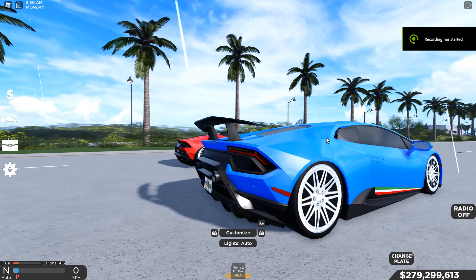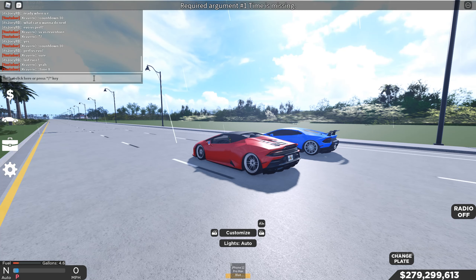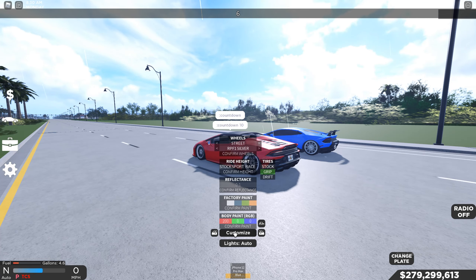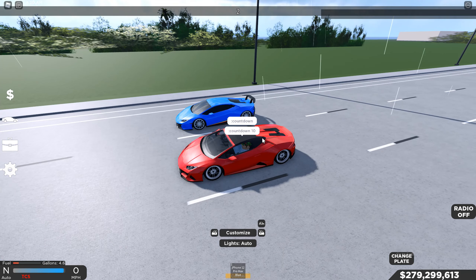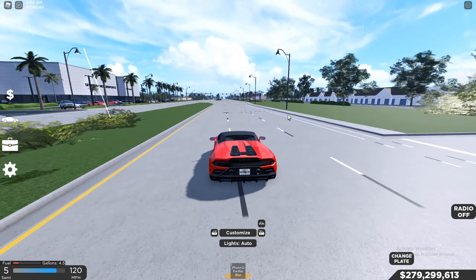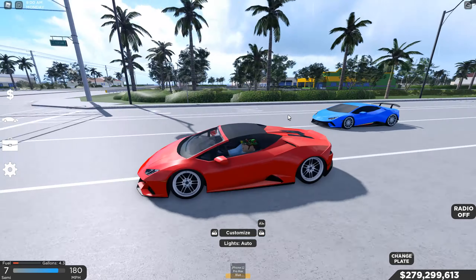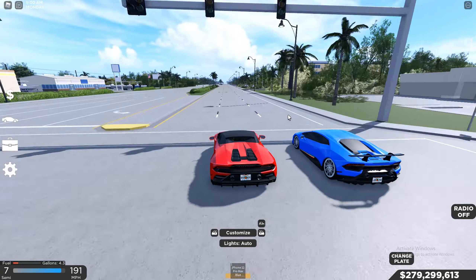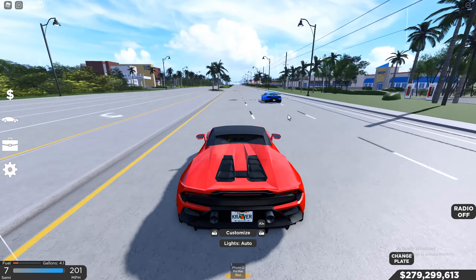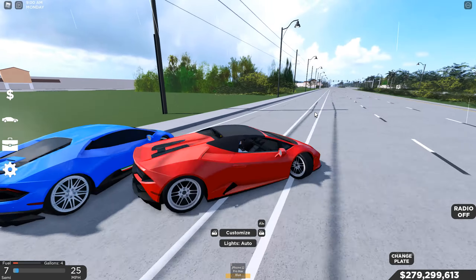Next up we have the Lamborghini Huracan Performante versus the Lamborghini Huracan Evo Spider. Let's get this race started. Countdown — 10. Let's put grip tires on the car. We launched pretty decently. I'm pretty sure the Performante is gonna pass us — yeah it's pulling ahead right now. Performante takes the win, it pulls ahead quite a bit at the end. It was a pretty close race at the beginning.